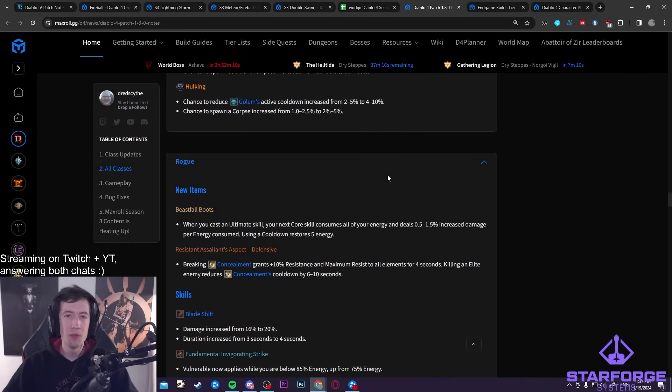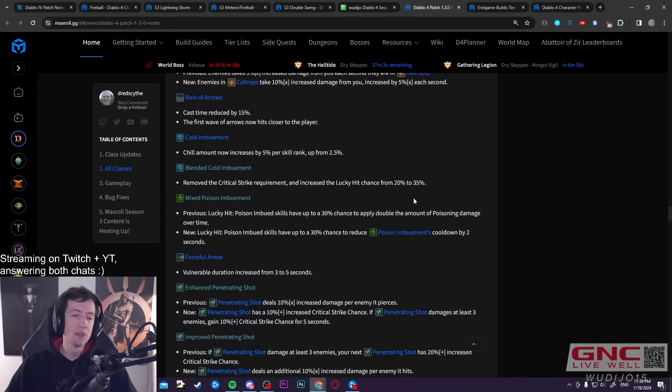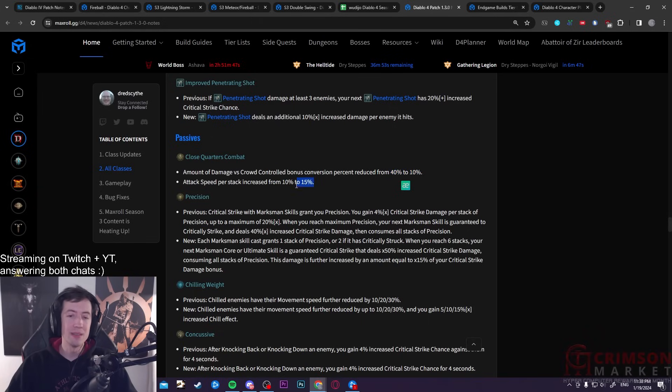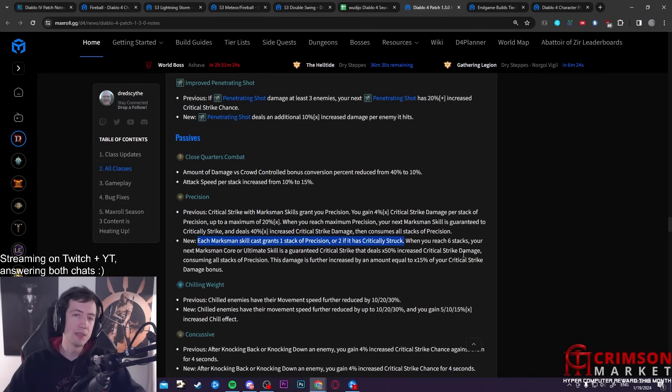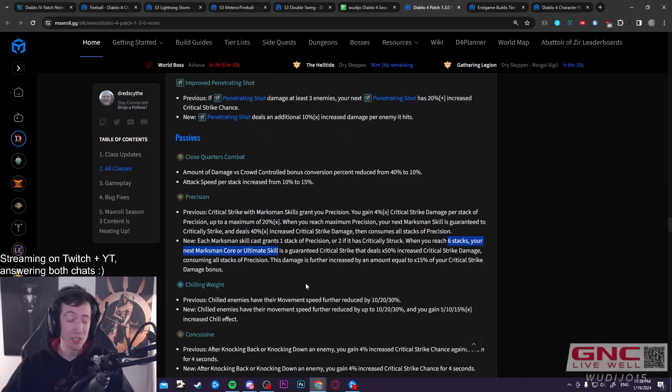For Rogues, it doesn't look all that great, though it looks extremely fun. Poison TB got nerfed heavily, and the Twisting Blades bug is gone. Close Quarters Combat — the main key passive of season two that everyone used — is heavily nerfed from 40% scaling to 10%, with only a slight attack speed increase to compensate. However, Precision is actually usable now: with enough crit chance you can get a smooth three-to-one rotation with combo points using Puncture or ranged abilities. At six Precision stacks, your next core or ultimate consumes it — no more accidentally wasting stacks. It gets a juicy 50% damage buff plus additional crit damage scaling.